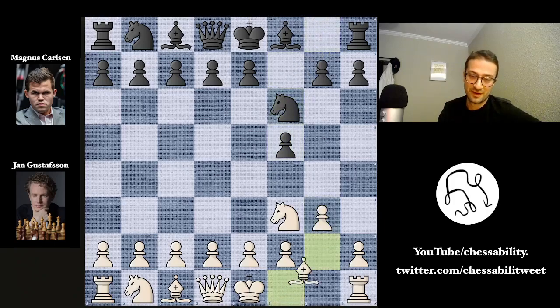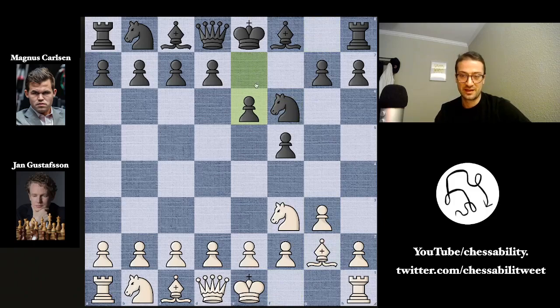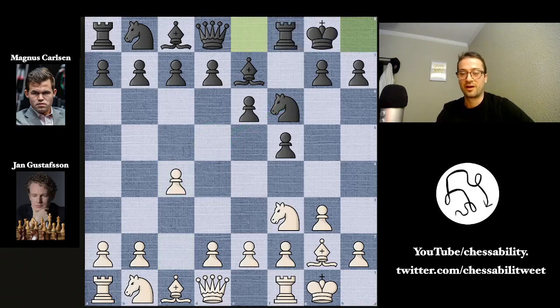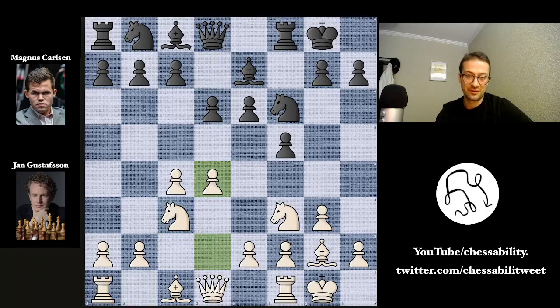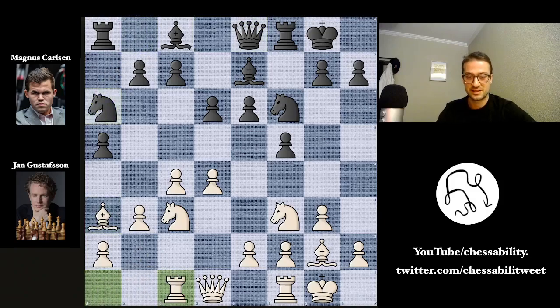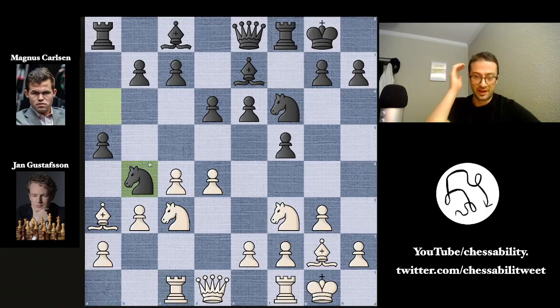g3 here by Jan, knight to f6, bishop to g2, and e6 by Magnus. Jan castles kingside, and now bishop to e7. c4, preventing the knight potentially from coming to d5, and now kingside castle by Magnus. Knight to c3, d6, d4 — developing and building out in the center — and now a5, adding some pressure along the flank. b3, preventing the a4 move from being potent, and now queen to e8 by Magnus, maybe preparing to get the queen to the kingside. Bishop to a3, knight to a6, rook to c1 getting the rook closer to the center, and now knight to b4 by Magnus.